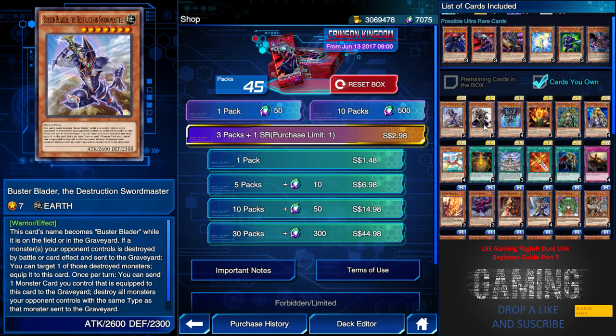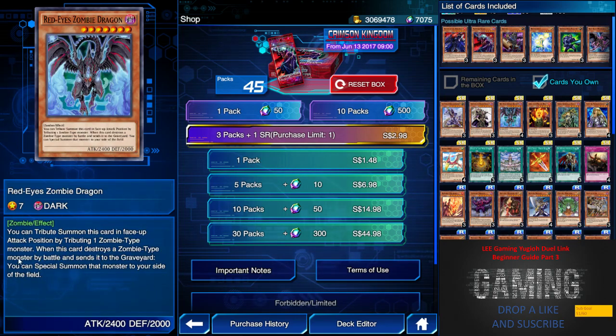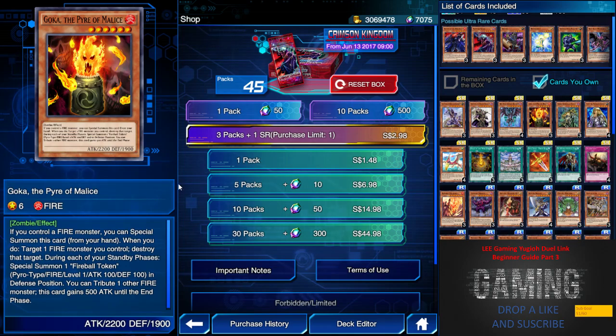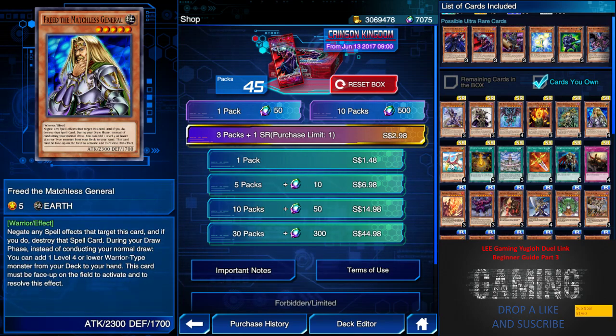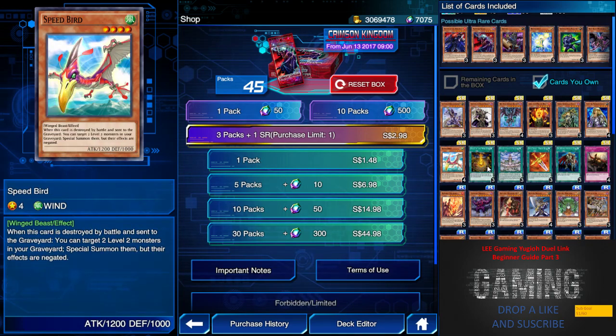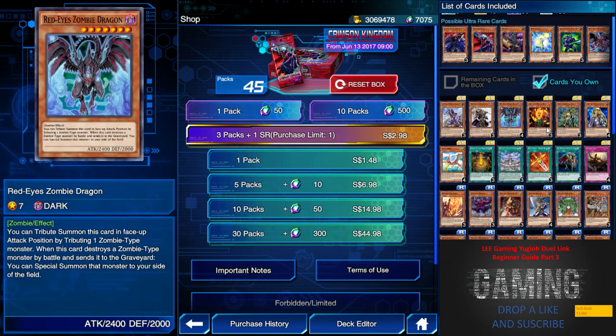Buster Blader itself is quite useless. Next we have Master Magician, which is not useful at all. We have Red-Eyes Zombie Dragon — if you're a Red-Eyes Zombie Dragon fan make sure you have two to three. And we have Gold Card, commonly used in the Phoenix deck because its ability is to special summon when you have a fire monster on the field. Dark General Freed is not commonly seen in the meta, and Speed Bird is also not important.